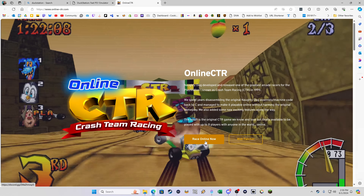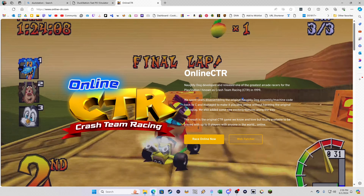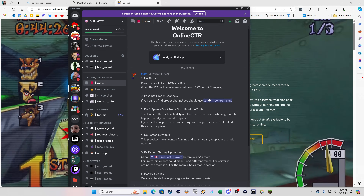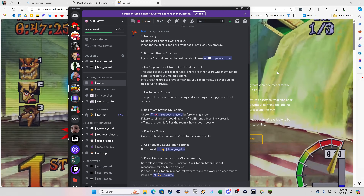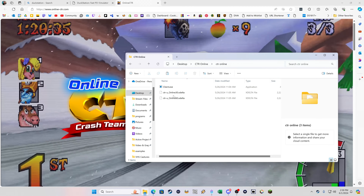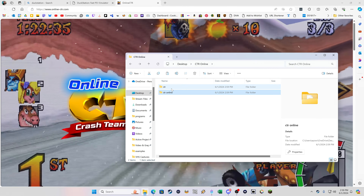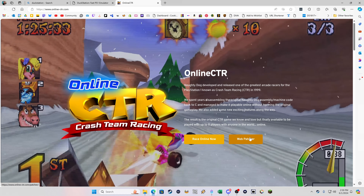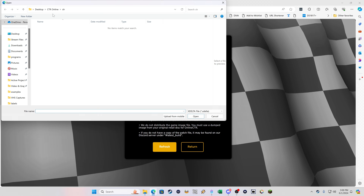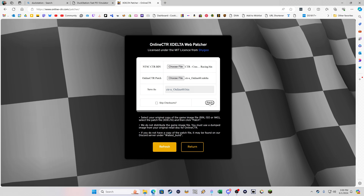You'll need to rip your copy of Crash Team Racing or acquire it through other means. On the CTR Online website, click 'Race Online Now' — it takes you to the Crash Team Racing Online Discord server, which has a link to the latest builds. Download that; it gives you xdelta files. Go to the webpatcher on the website, choose your bin file, choose your patch — I'm doing the 60fps patch. It comes with both a 30 and 60fps version because sometimes the 60fps version can crash. Click Patch.